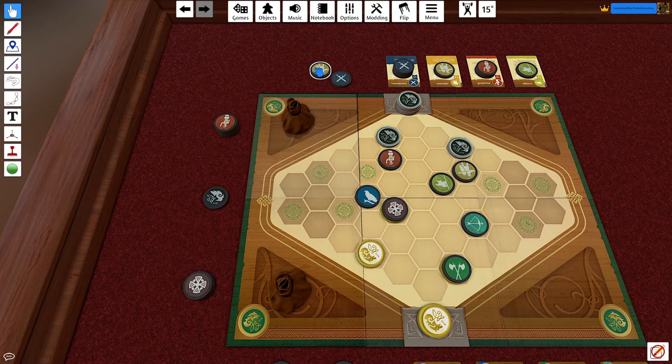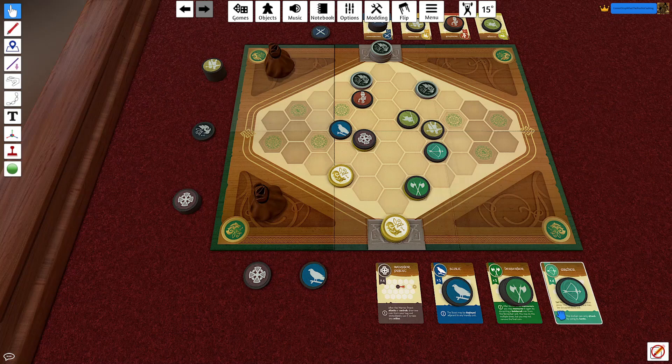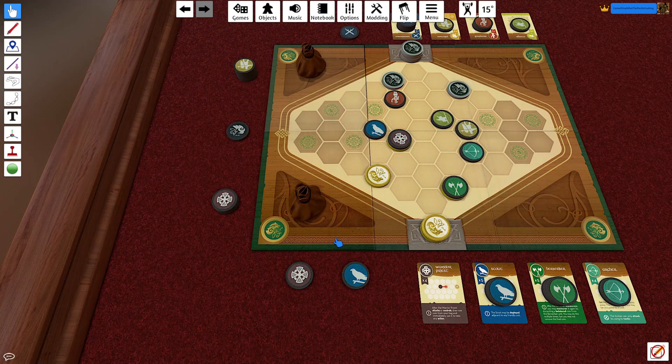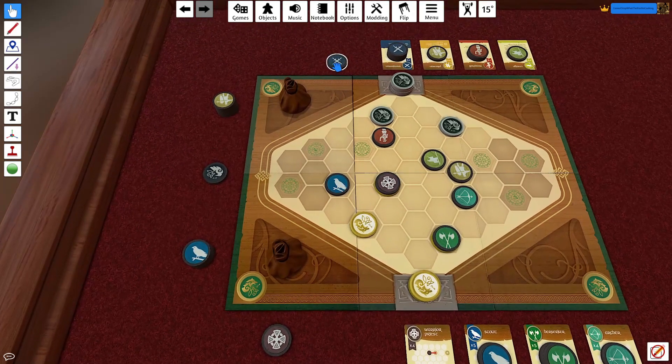They move their Pikeman closer to my Archer. The Archer attacks two spaces away and cannot attack one space away — so the Pikeman is now effectively threatening the Archer without the Archer being able to retaliate. The Archer could risk attacking the Ensign, but then risks getting killed by the Pikeman. I move the Scout back and try to control this half of the board, pushing in for more leeway.